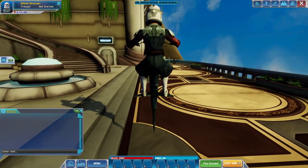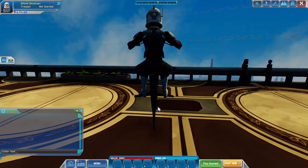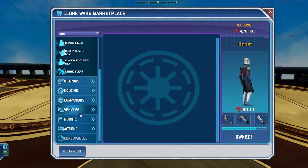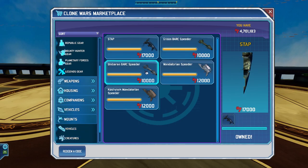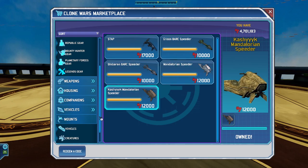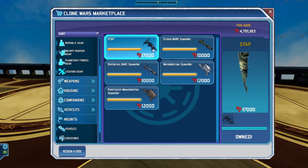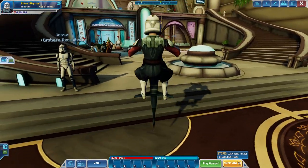What you need to do is get yourself one of these staps or a speeder of some sort. You can go to the marketplace, go down to the mounts, and go to the vehicles and get any of these. I would not suggest doing a creature though — do one of the vehicles. I prefer the stap because I think it jumps a little higher.